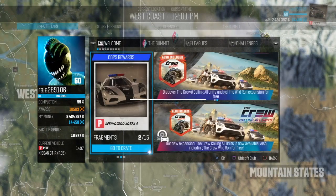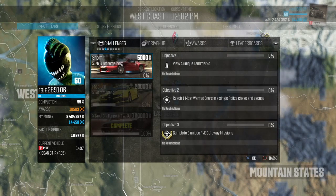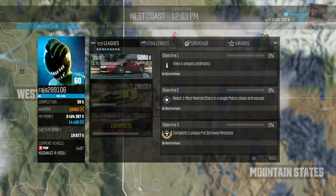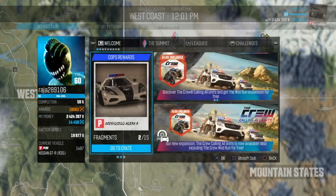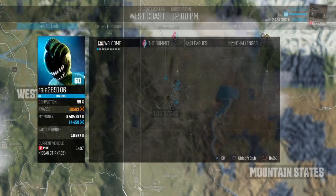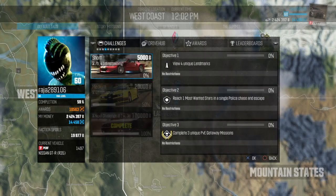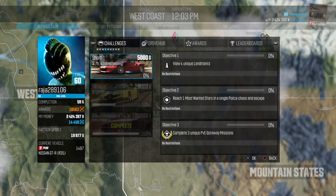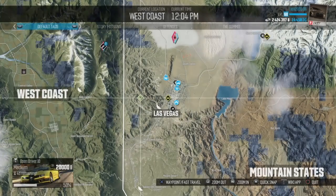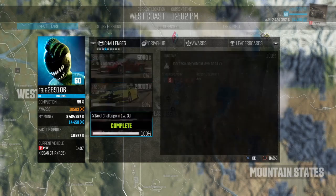My fourth tip is simple: do the daily challenges. You can earn up to 5,000, 20,000, or 100,000 from them. They reset every three days, so you can rack up an easy 125,000 by completing them — even if you only have 10,000 to start. To access them, open the map and press L3 to bring up the driver ID, which shows your challenges. Easy money.